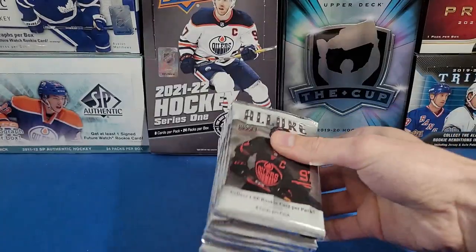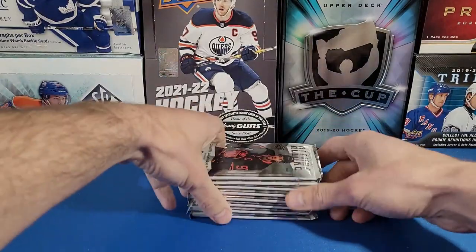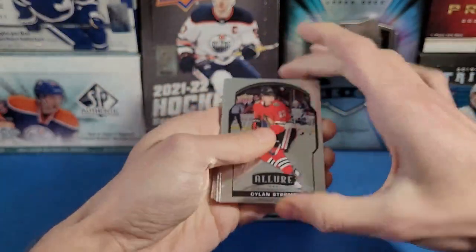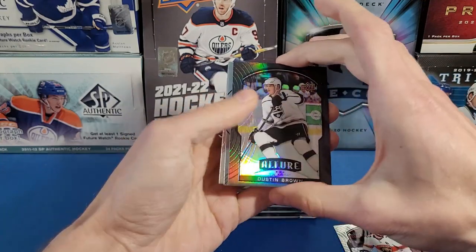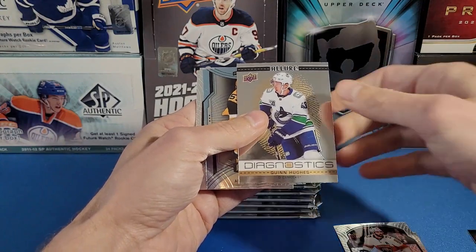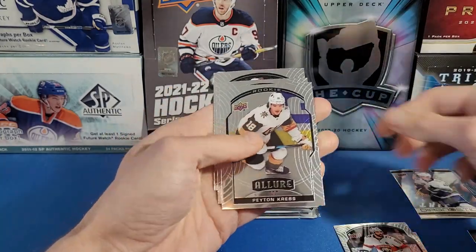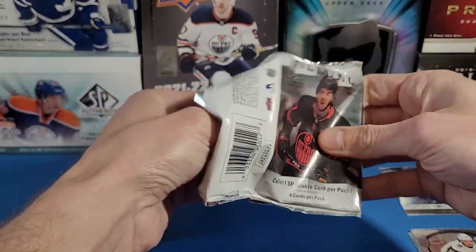Here are our packs, one through eight. Definitely looking for LaFreniere, Suzuki, Caprice rookies in this one. First pack: Dylan Strome, Keith Yandle, a Dustin Brown short-print card. Behind that we have a Diagnostics Quinn Hughes insert — very nice. We got an Anthony Angelo rookie card, Peyton Krebs, Nick Foligno, and Anze Kopitar.